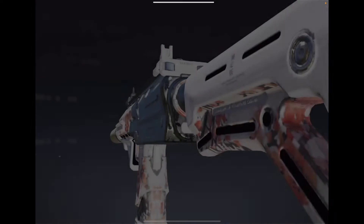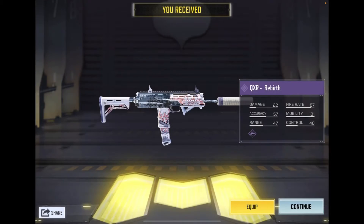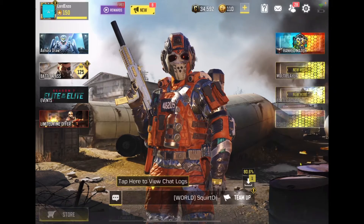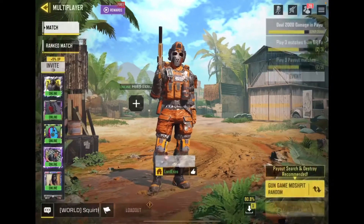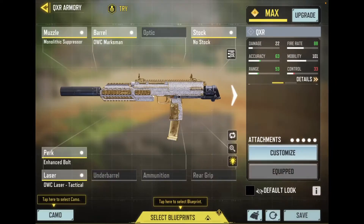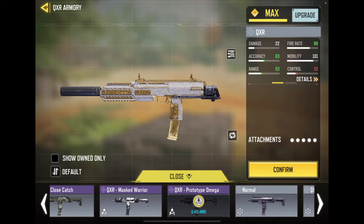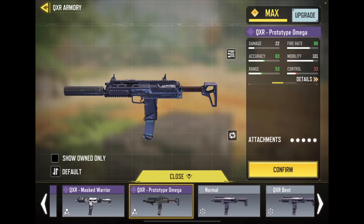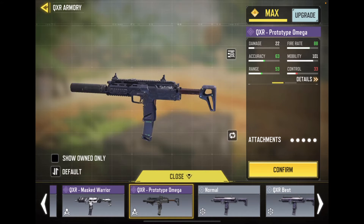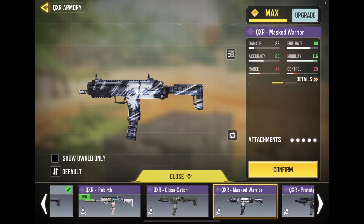Beautiful. I did not have max volume but there it is — the QXR. I did not download everything yet so hopefully this shows up, but I got my QXR. The Prototype Omega has the same iron sights, well slightly different colored iron sights, but pretty much the same. There are slight differences but I don't really like how that one looks.